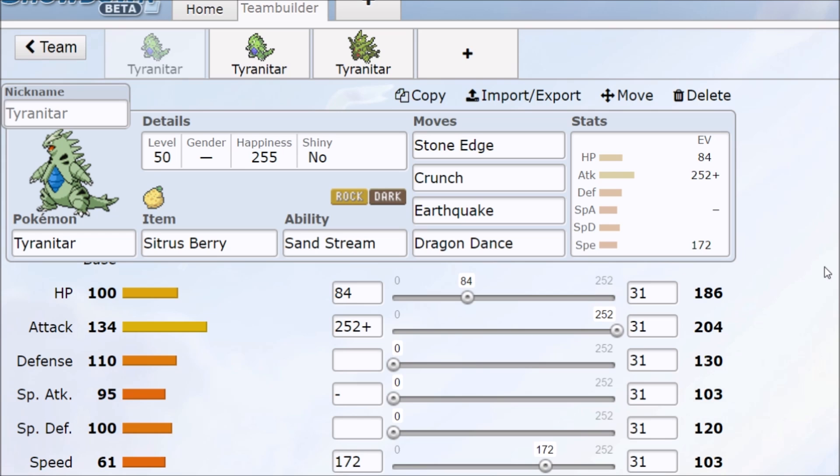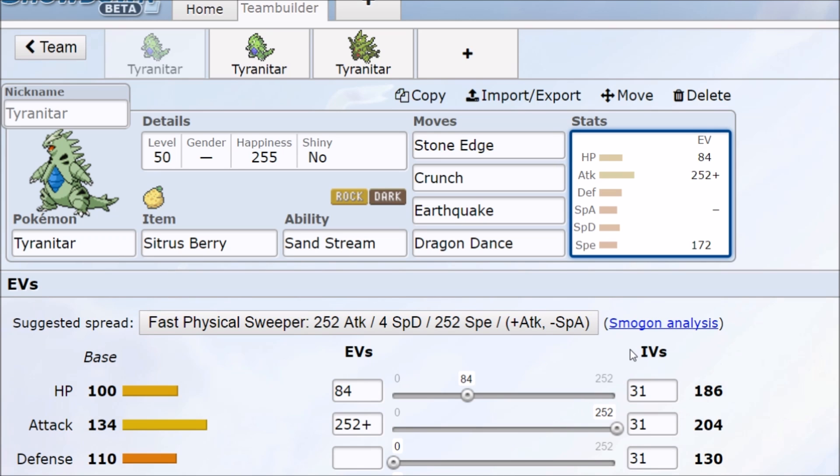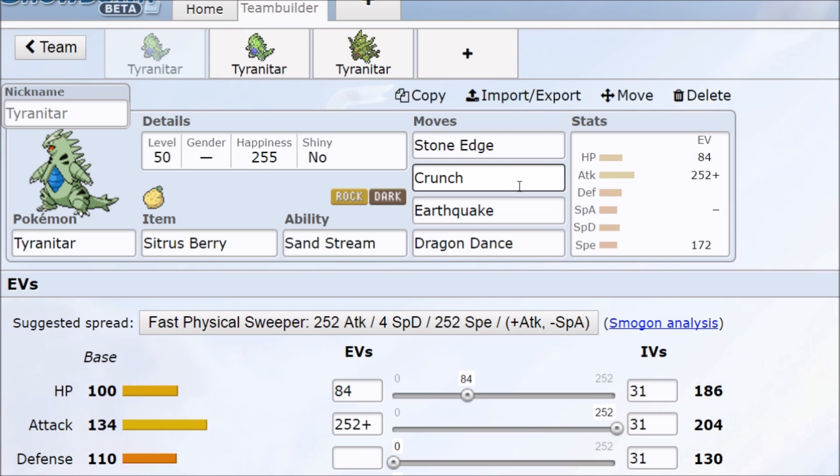A Lum or Sitrus Berry gives you a free turn if they go for Will-O-Wisp or some kind of status — you get a Dragon Dance and then you can outspeed them. You have high one-shot potential because for a tanky Pokémon going into speed, you're still running an Adamant nature on a 134 base attack Pokémon using a 100 base power move. Stone Edge gets a pretty high KO chance quickly with the Lum Berry. The Sitrus Berry makes you effectively a three-hit KO Pokémon and gives you 125% of your hit points effectively, letting you Dragon Dance, take a hit, heal, Dragon Dance again, and clean up.